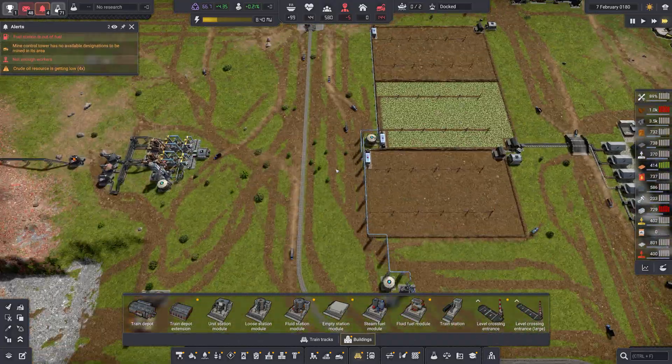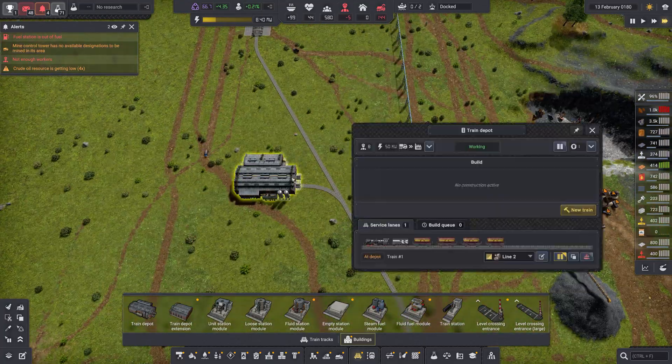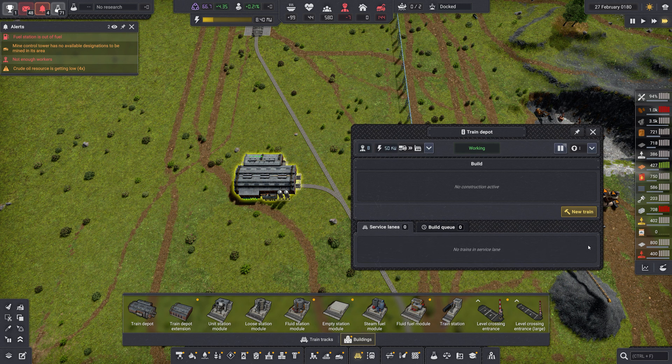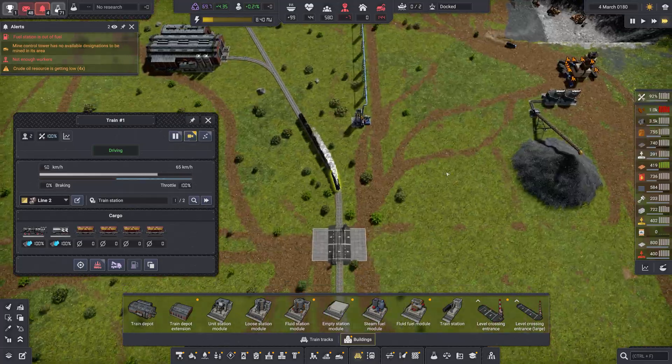Once that's done, we can go back to our depot. When we send it back, we told it to go there and pause. We should be able to just hit unpause, and you can see the steam — now it's starting out on its track again. So let's follow it along.